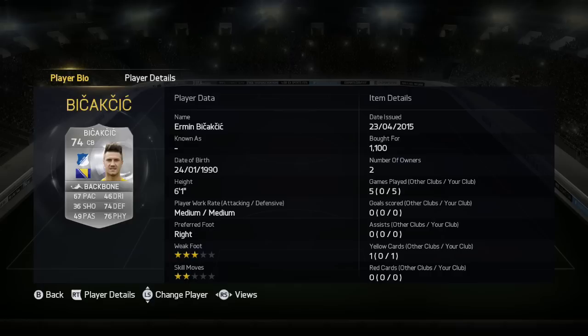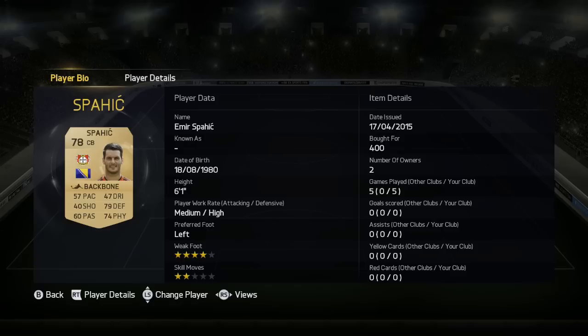Bekovic is pretty solid, he's not the quickest, he's not probably the tallest centre half you can use, but he does everything pretty well — he's not bad for a silver. Saffich, not the quickest, pace does let him down a little bit, but he is good in the air and he has got good positional play as well.